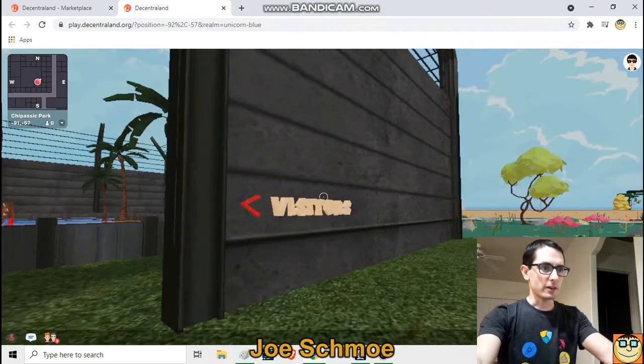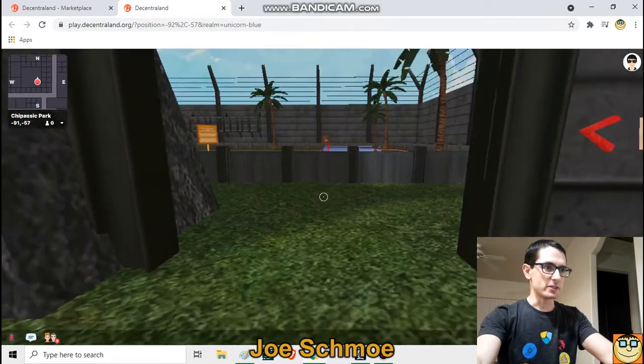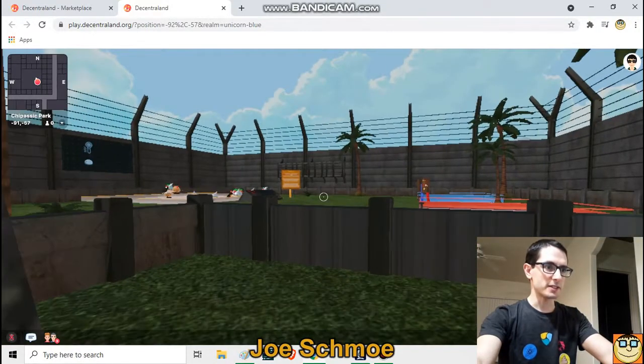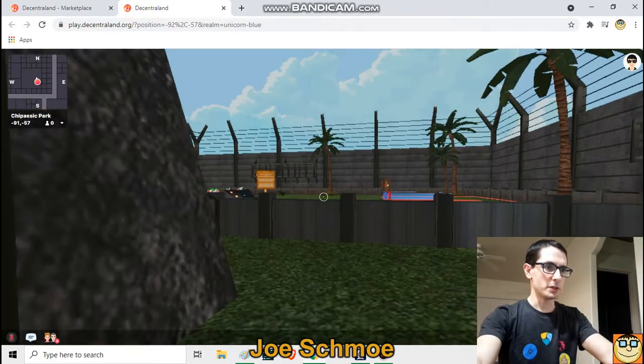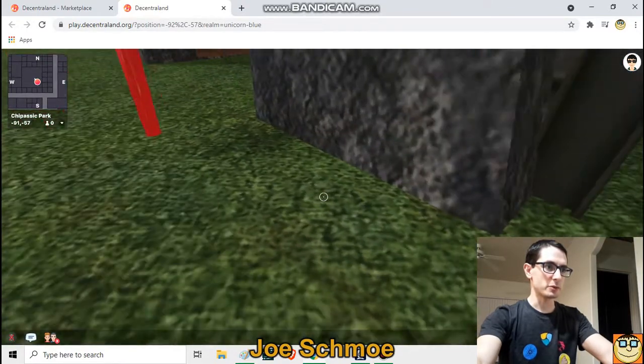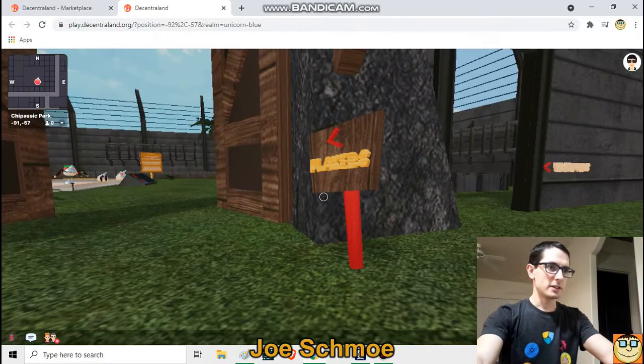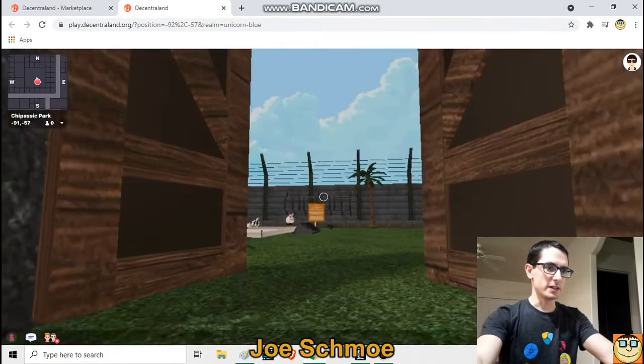Right outside the park you can see there's a visitor section. This is just where you can stand around this perimeter fence and view what's going on in the middle, which is where we're going to go right now. This is the players' entrance — enter the big gates.